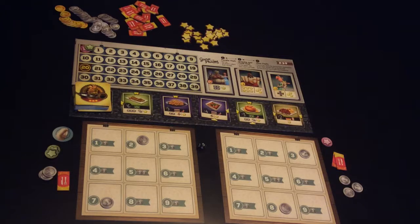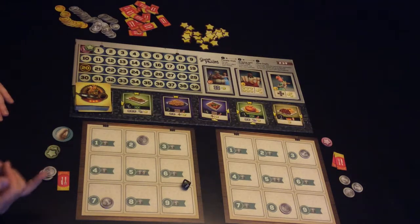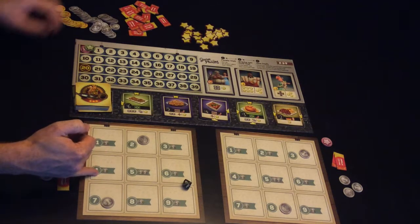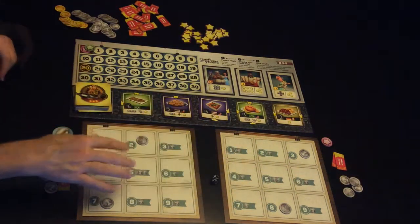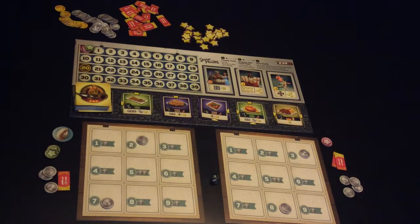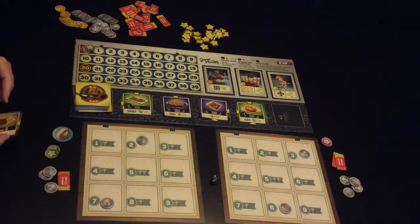The only difference with a two-player game is the side of the board that you use. So first player starts by rolling the die — he rolls a four which gets him one money and gets the other player one money as well. This player now elects to purchase something.